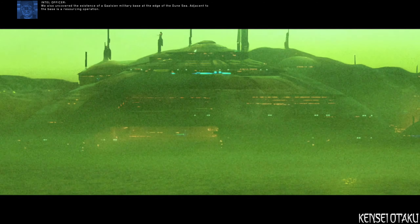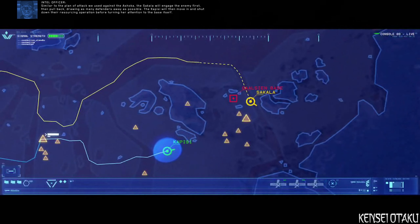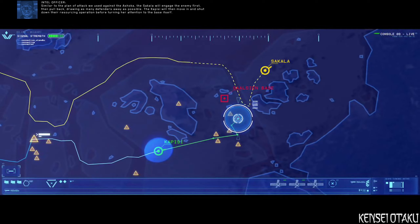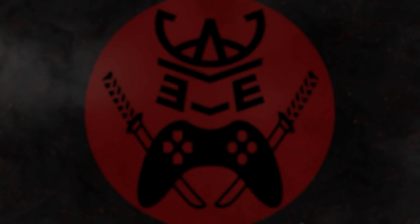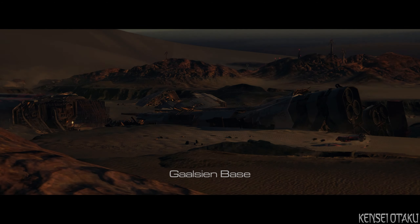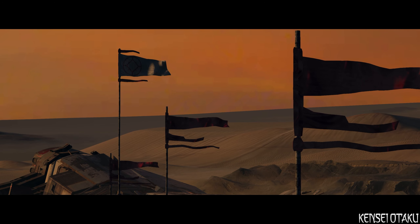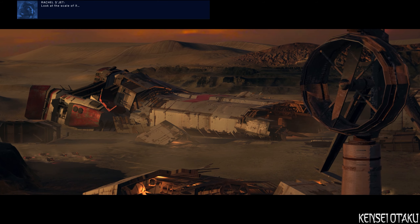We also uncovered the existence of a Gaalsien military base at the edge of the Dune Sea. Adjacent to the base is a resourcing operation. Similar to the plan of attack we used against the Ashoka, the Sakala will engage the enemy first, then pull back, drawing as many defenders away as possible. The Kapisi will then move in and shut down their resourcing operation before turning attention to the base itself.